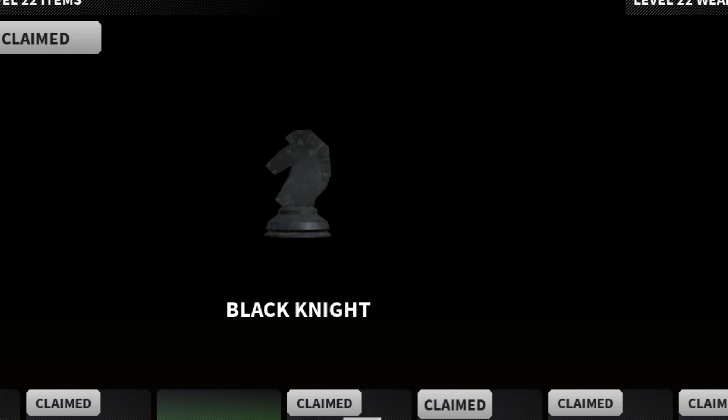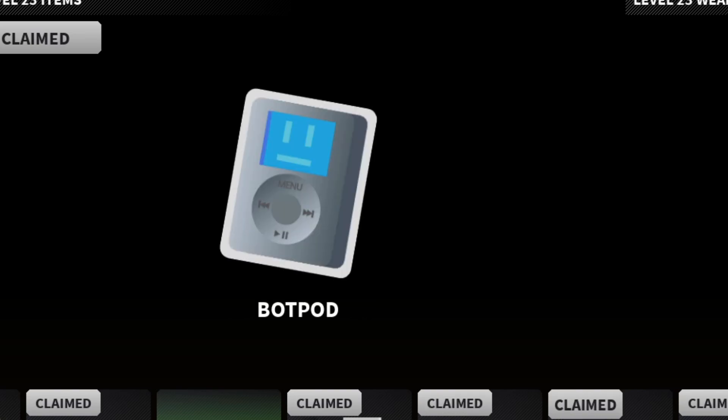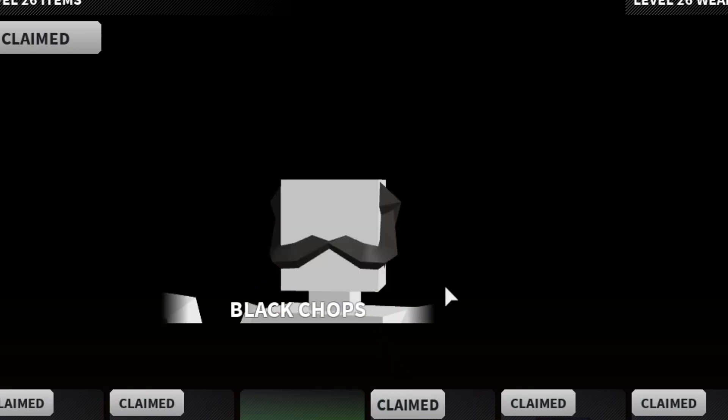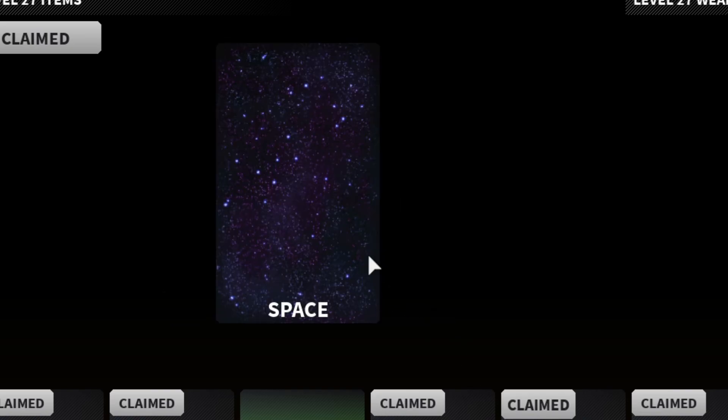Green tactical shirt, another charm — black knight. So yeah, all the chess pieces are charms. And then we got the bot pod — that's pretty cool, you can have a box head, that's sick. Black chops, that's cool. Have a more Captain Price mustache. Space — that's actually pretty sick, that would be good for like an astronaut, my astronaut characters.